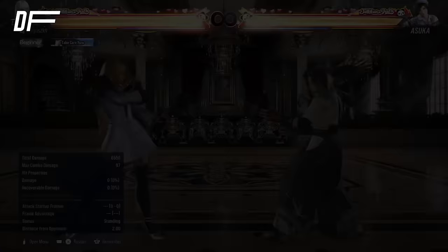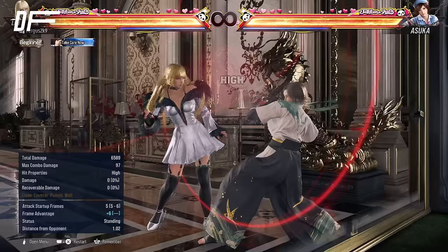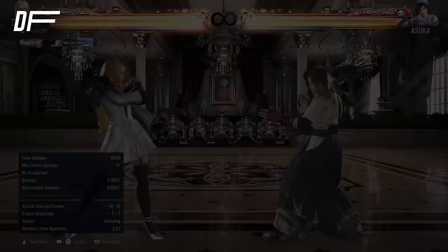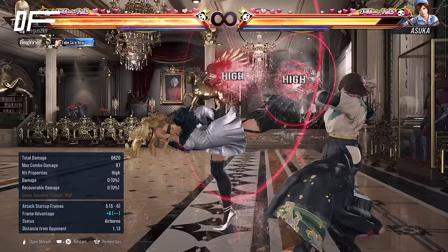Lily's qcf 3+4 is plus 6 on block, and on normal hit it does a ballerina spin for even more damage and plus frames, so this is going to be one of your main plus-frame lockdown tools with Lily, because this is something she particularly excels at. This is how you start your pressure, and it's also good because it comes from Lily's qcf dash — which we'll call Duckling — and Duckling can actually go under highs and jabs, meaning you can use this to approach your opponent and then apply pressure on them.